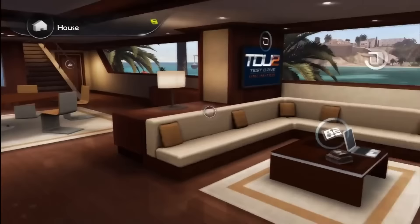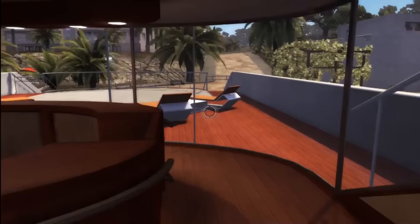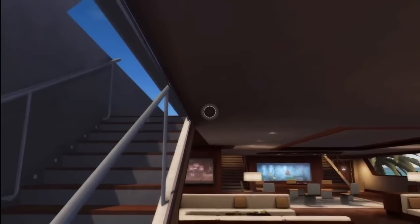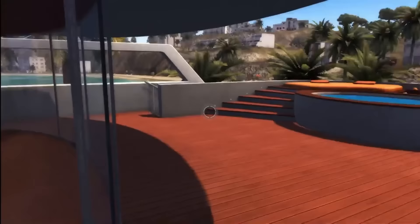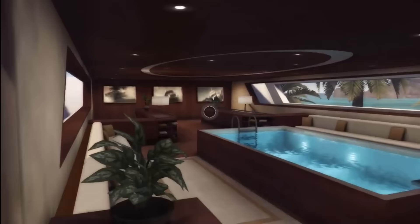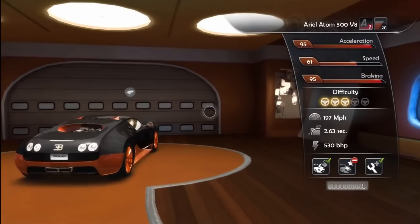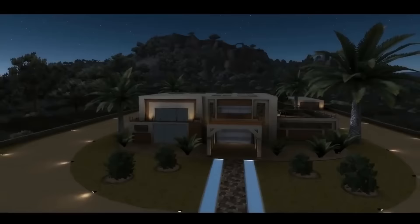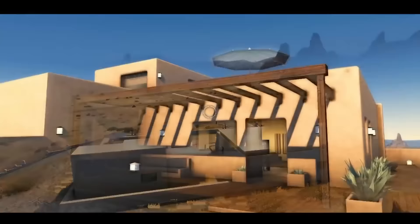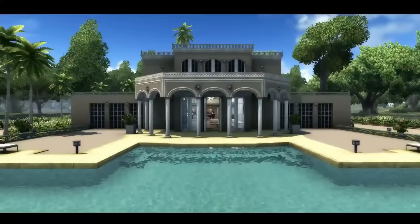That is, until you find out yachts exist. Yep, you heard me right — yachts are in Test Drive Unlimited 2. You can get a full-size yacht with multiple levels: a bar and living room in the middle, an upstairs pool, and an extra lounge area. And where do you park your cars? You park your cars inside of the yacht, under the deck. This is one of the biggest flexes in TDU2. Once you finally unlock the yacht, you can show off to your friends that you have not only a yacht, but your Bugattis and Koenigseggs inside of it. Finally earning that yacht is one of the biggest achievements in TDU2.